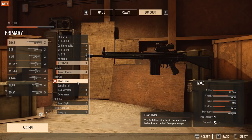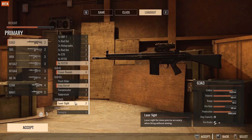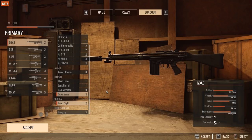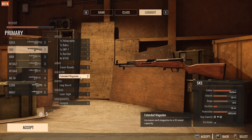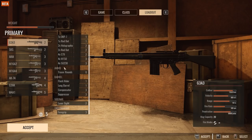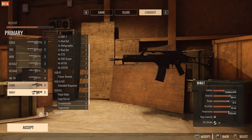For barrel attachments you've got your flash hider, long barrel, compensator, and suppressor. The flash hider decreases muzzle flash — not that useful in co-op vs. AI but helps in PvP. Long barrel increases effective engagement range. The compensator decreases recoil. The suppressor suppresses your weapon. There's also a laser sight which is very helpful, and a foregrip on the underbarrel to decrease recoil further. The SKS has an extended magazine capability whereas the G3 is locked at 20 rounds.